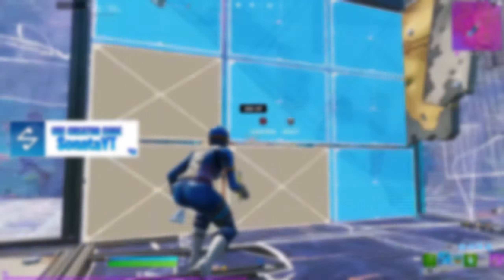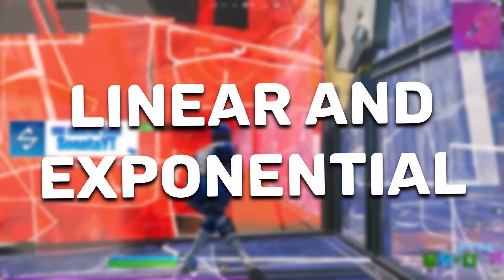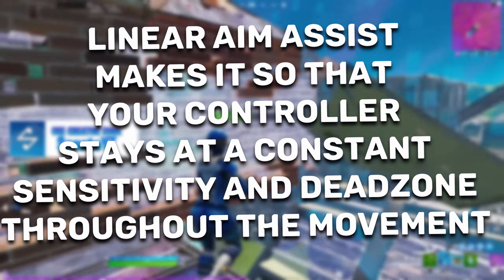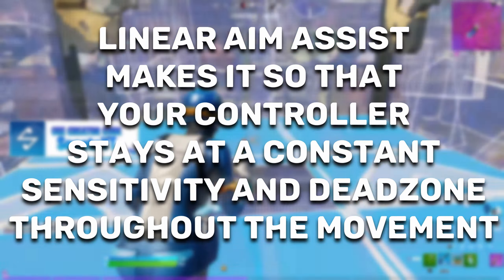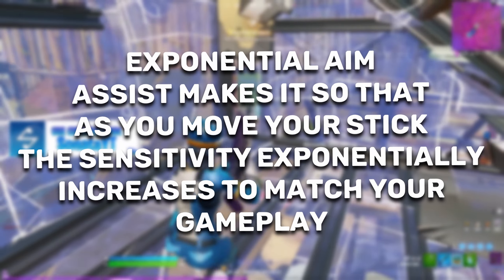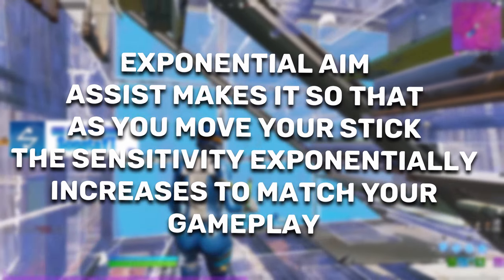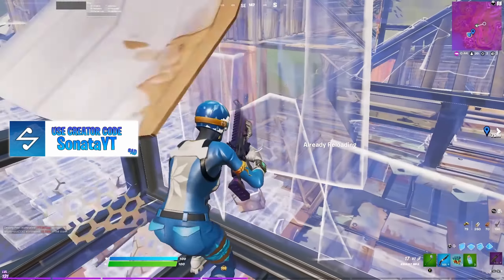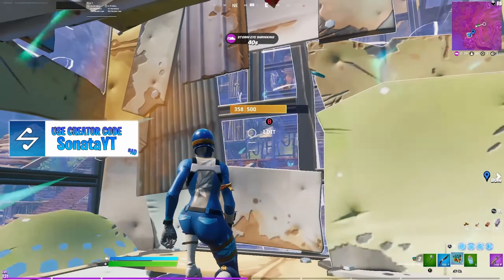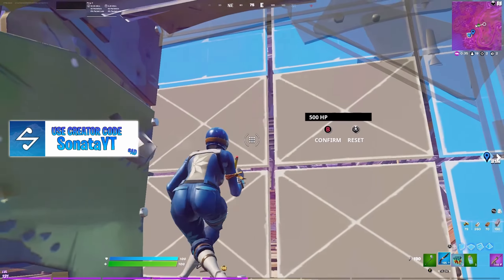Right now there are two primary aim assist types: linear and exponential. I can give you a handful of pros that use both. For example, one of the biggest linear pros in the world is Dae, and one of the biggest exponential pros is Reet. Both are extremely successful but use linear and expo for different reasons. If you're starting off as a controller player trying to pick an aim assist, I'd recommend linear every single time. The aim assist is nicer, the mechanics are smoother — pretty much everything about linear is better.